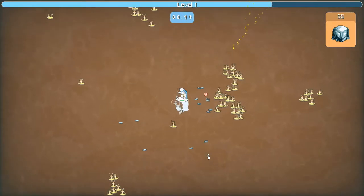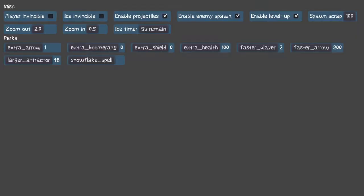Another thing I want to show is the debug menu. This is something I created early on to help me speed up my development, so I can quickly power up my character, or I can disable projectiles, disable enemies, and do all sorts of things.